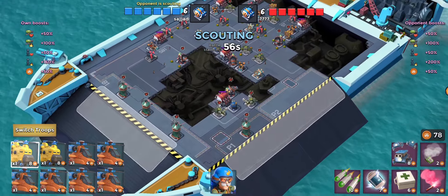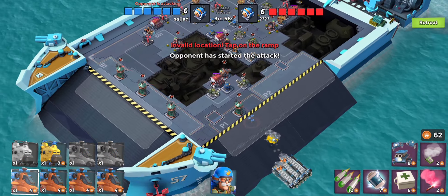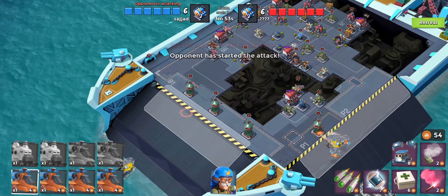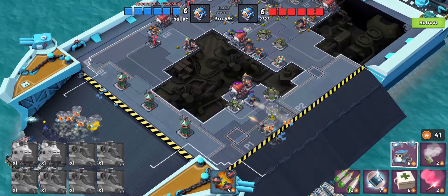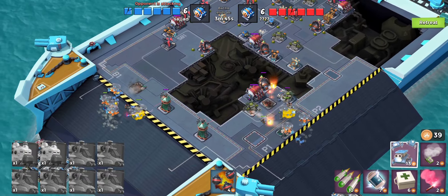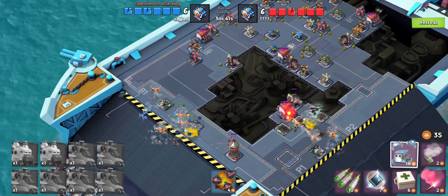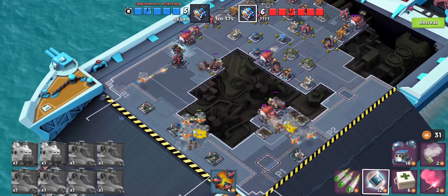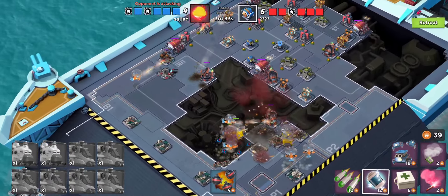Let's just do one or two more attacks. Drop down one over here and drop two straight away since these aren't single-shot buildings — they won't damage us too much. Let's shut down critters on that doom cannon.